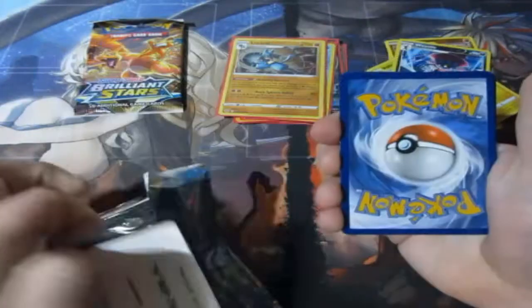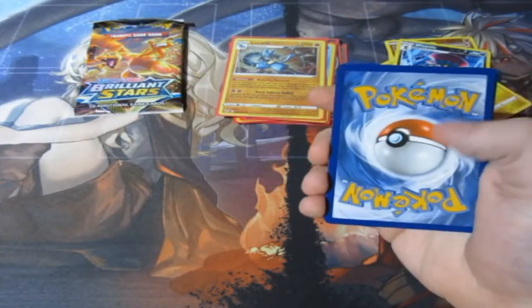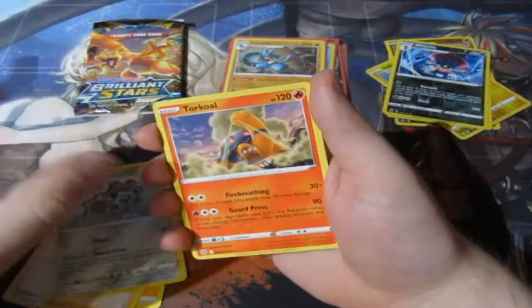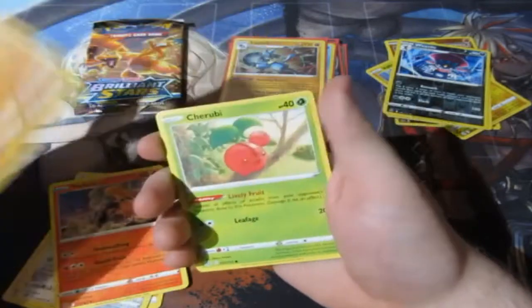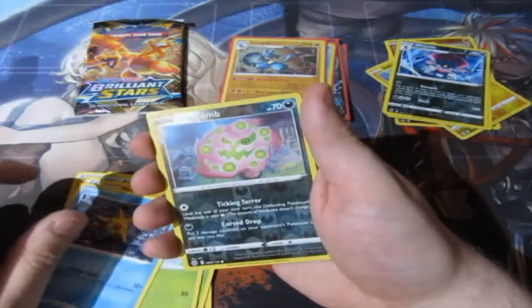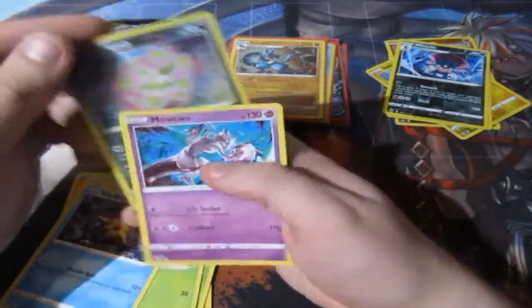Second to last pack — what can we get? Here's your code and it's gone. We've got Lightning Energy, Barry, Clang, Torquill, Riolu, Cherenby, Sork, Burmy, Staryu, Reverse Spiritomb, and a Mewtwo. Still wish that it was a holographic, but whatever — you can't win them all.